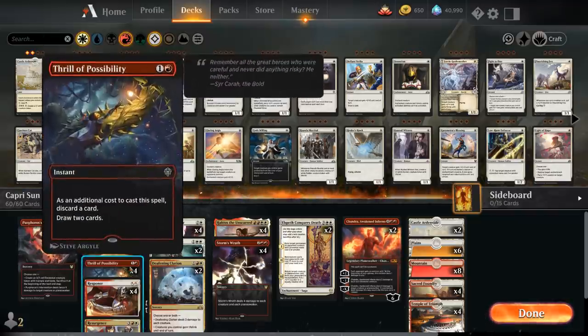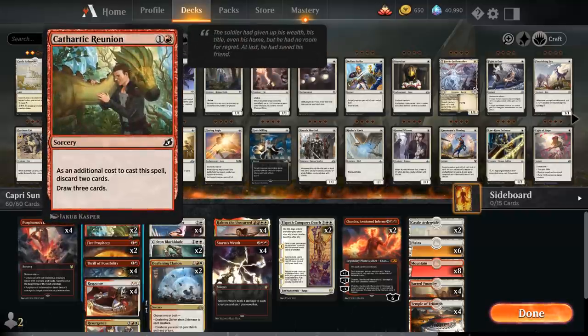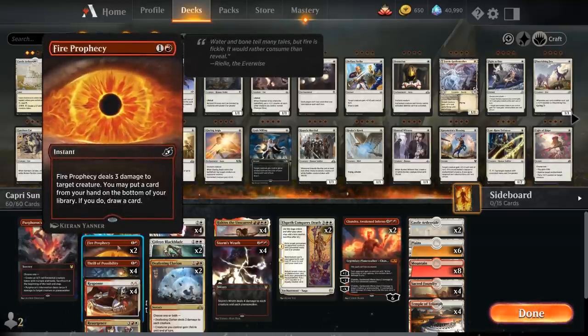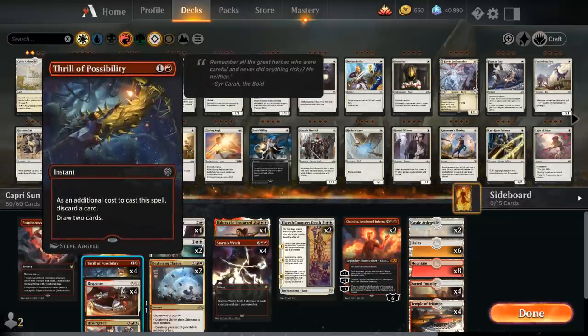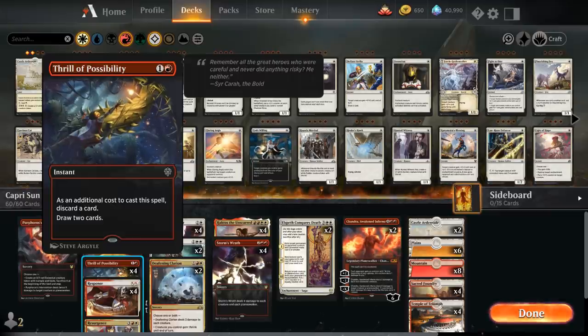These card selection cards give us consistency to assemble those combos. Cathartic Reunion requires discarding 2 cards as additional cost, then draw 3. Fire Prophecy is a 3-damage burn spell where we can also put a card from hand on the bottom of our library and draw a card. Thrill of Possibility requires discarding 1 card as additional cost, then draw 2 at instant speed.